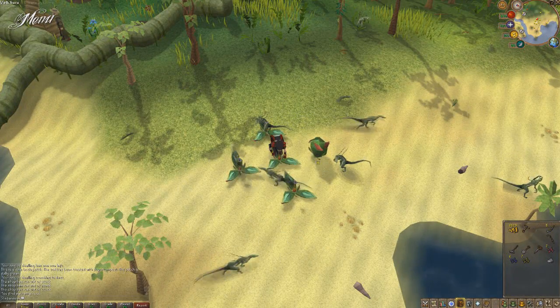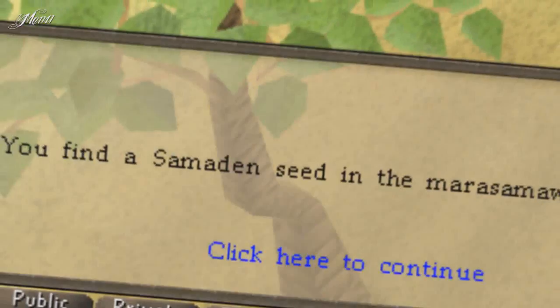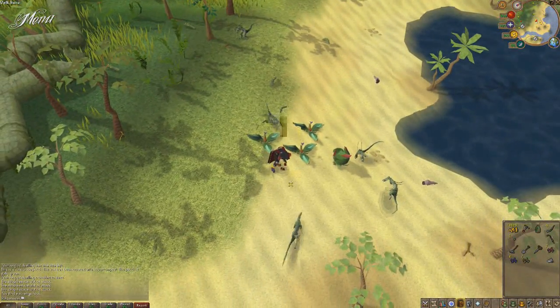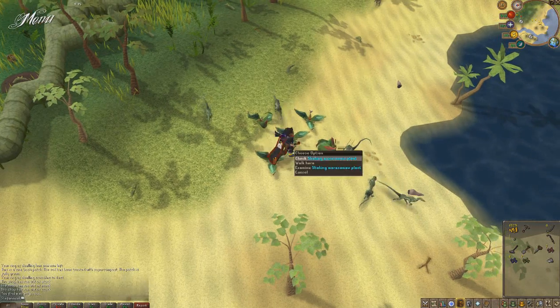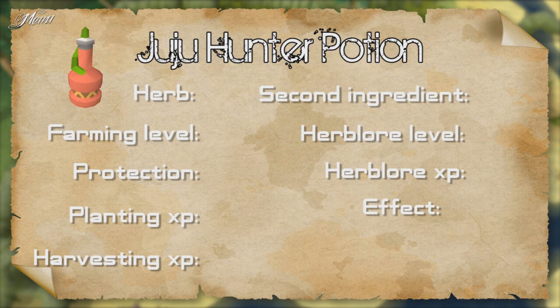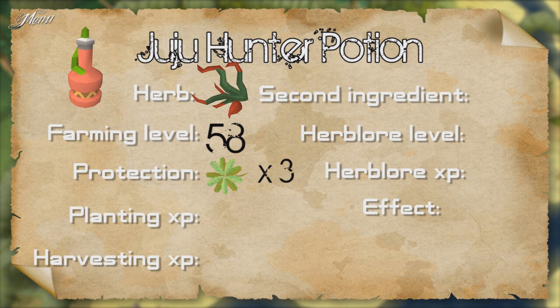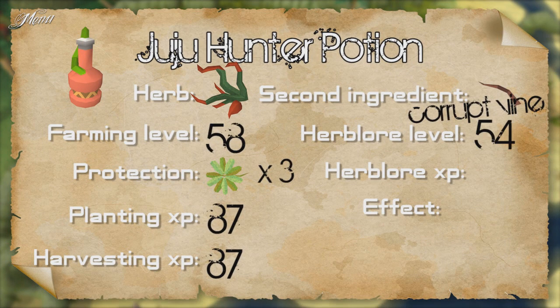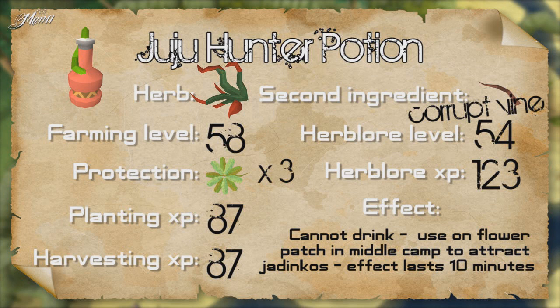You also get Herblore seeds from the Jadinkos. These seeds can be farmed in the middle camp or the east camp — the only difference is the zombie farmer will not protect herbs in the east camp. The Juju hunter potion uses the herb Ursil, which requires 58 Farming to plant, 3 green flowers for protection, and gives 87 Farming XP for planting and harvesting. The second ingredient is a corrupt vine — requires 54 Herblore to make and gives 123 XP. You cannot drink this potion; use it on the flower patch to attract Jadinkos. The effect lasts 10 minutes.